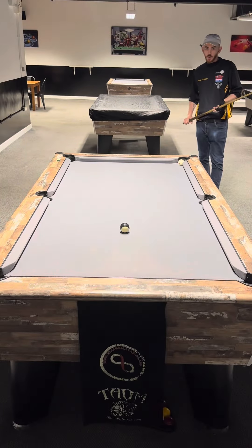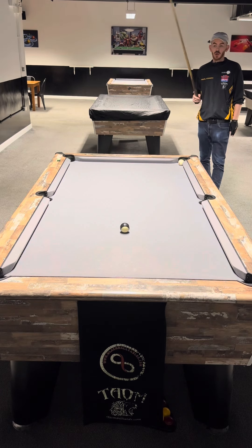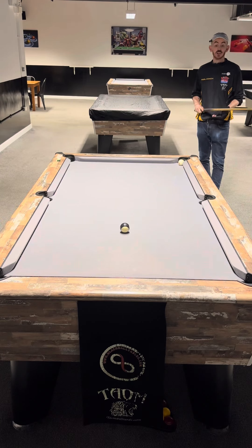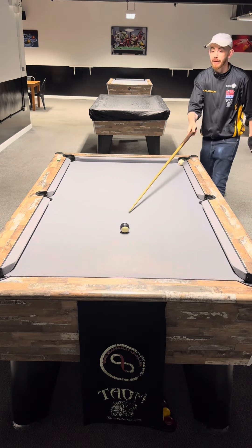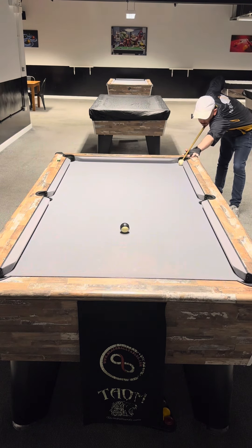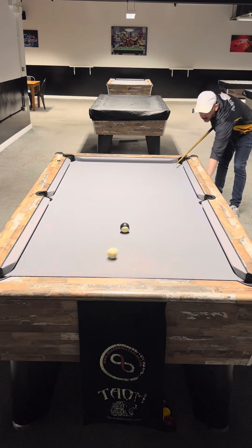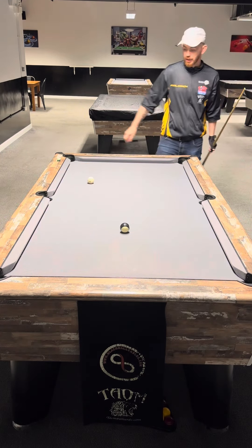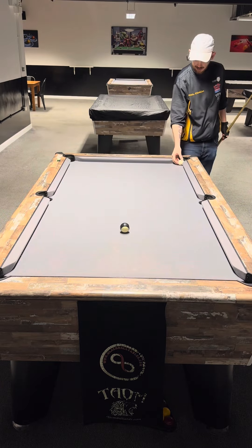The next one is black ball on the spot but the cue ball is hidden behind the jaw of the top pocket. I cannot see that black at all. I'll even try and pop the outside of it in there — if I aim for the outside, this is what happens, so I'm always hitting the jaw first. Can we get it from this position? Let's see.